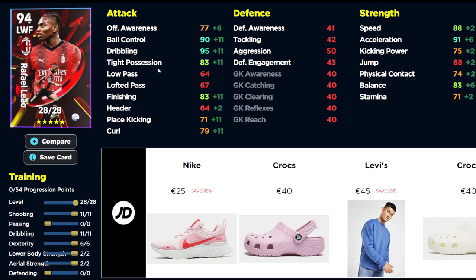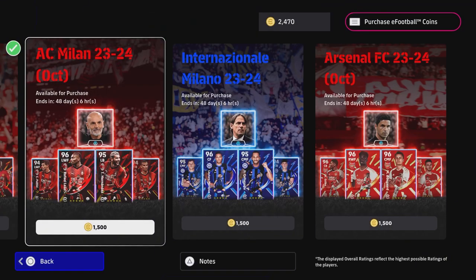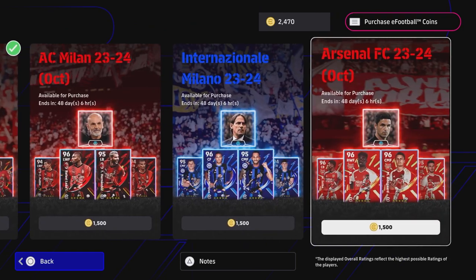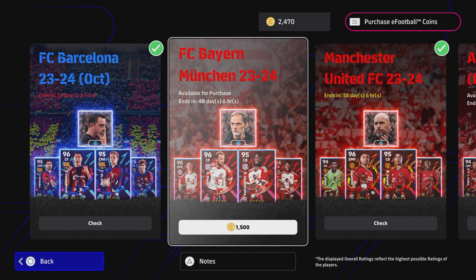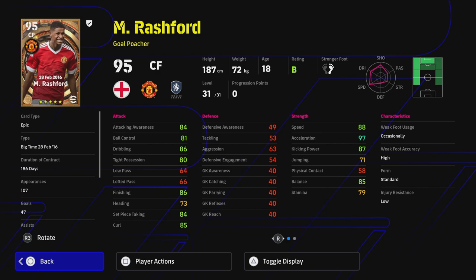Leão is interesting if you want to go through the middle — he's a very good player to have, though the finishing isn't as hot as you'd probably want it to be. It's definitely one of the weaker versions of Leão they've brought out, but if you're a newcomer he could be a game changer. For 1500 coins, I would nearly prefer these packs to be 2000 coins and have five end-game level players. For example, this big-time Rashford — 97 overall acceleration, 88 speed — is not in the Manchester United pack.